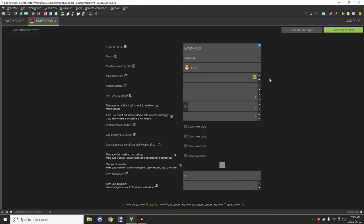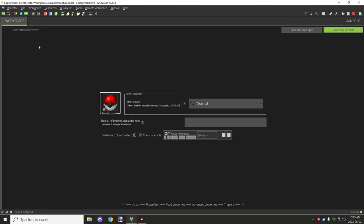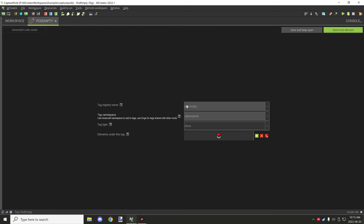One suggestion: set the max stack size to one for both your empty and filled pods. The filled ones are more important to set to one, though you could use 64 for larger carrying capacity. The downside is the script will replace the entire stack, so it's best to keep the stack size at one.